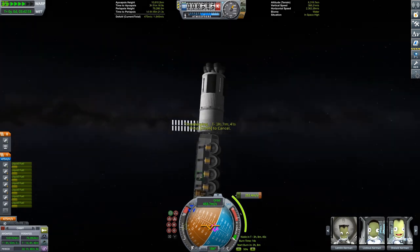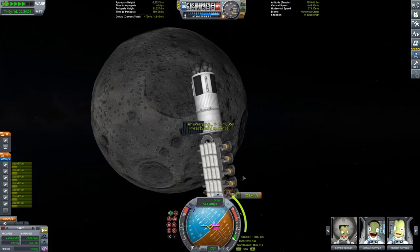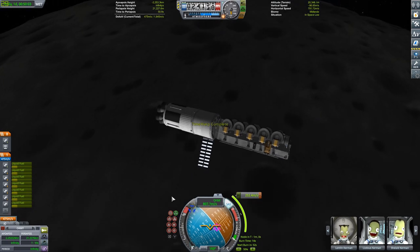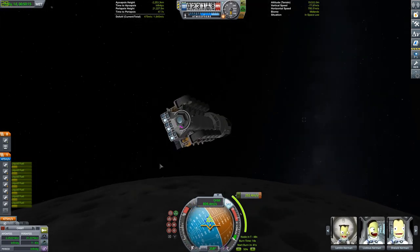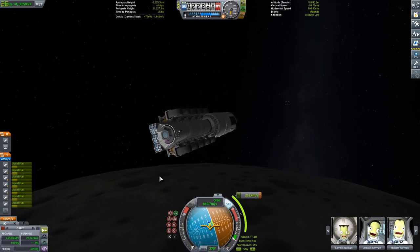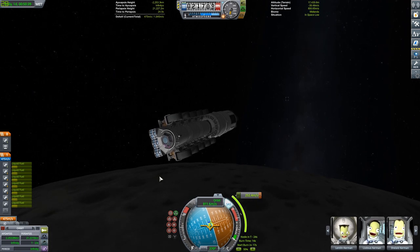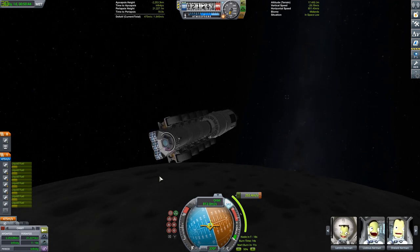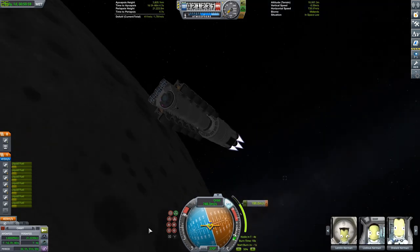We can see a nice eclipse — the Mun was eclipsed there by Kerbin, and you can see it kind of reveal itself. Now we're just coming over the Mun, and we're going to be getting ready to do our circularization burn. Coming in on the dark side, we're going to want to be coming in with the rotation of the Mun — that can save us a little bit of delta-V.